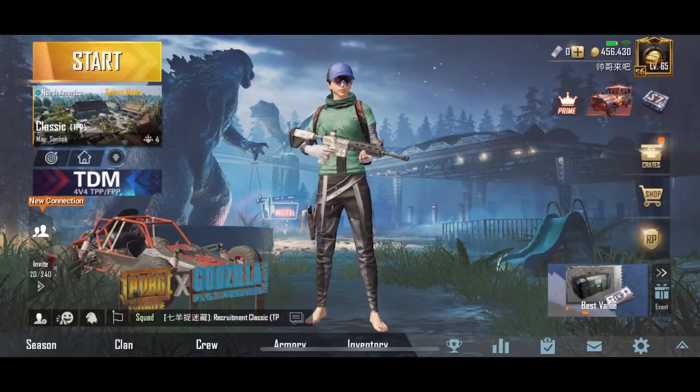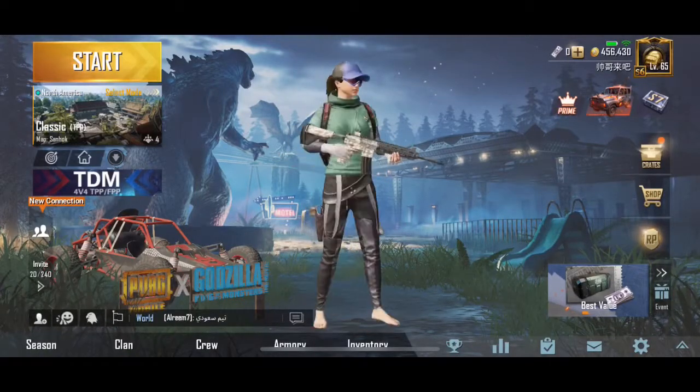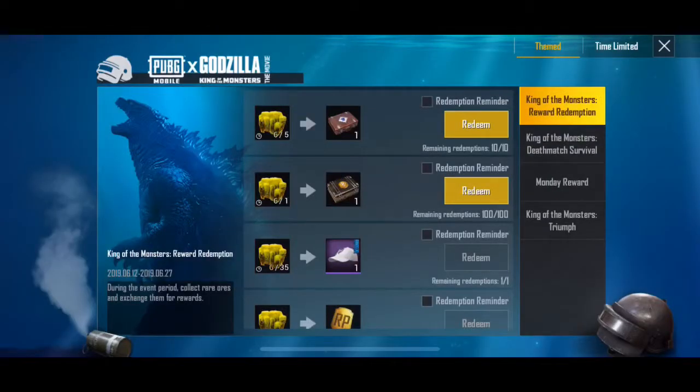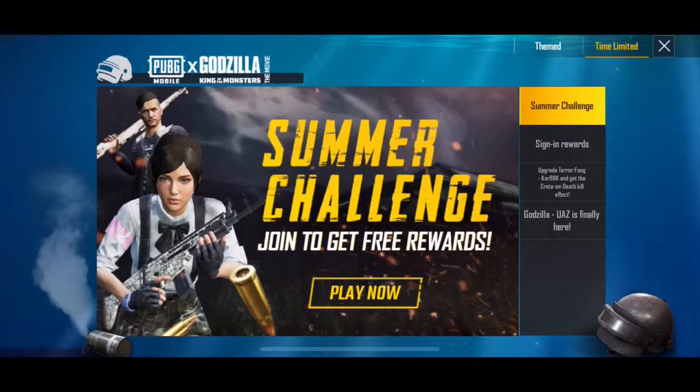Hey guys, today I'm going to show you a trick on how to get a free Car 98 skin and a free Scar skin and some nice clothes for free. Right here you click on Events and you open the Summer Challenge.